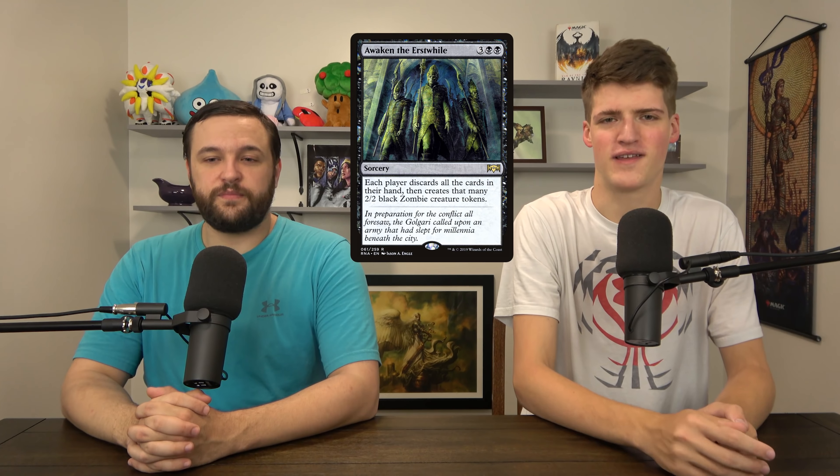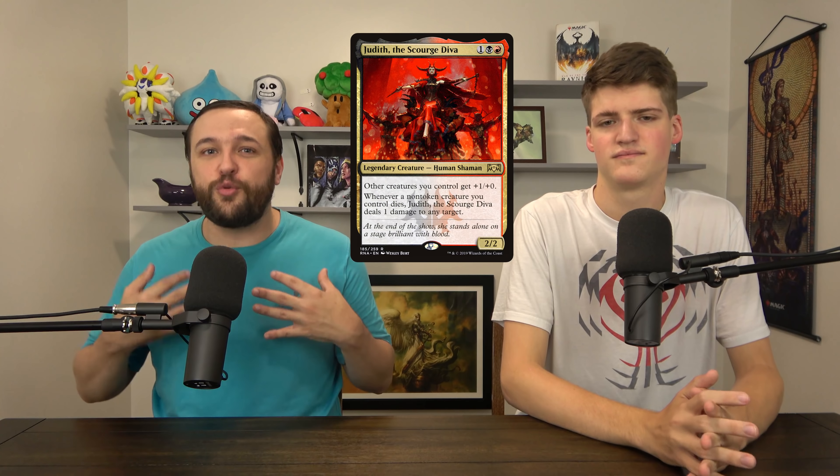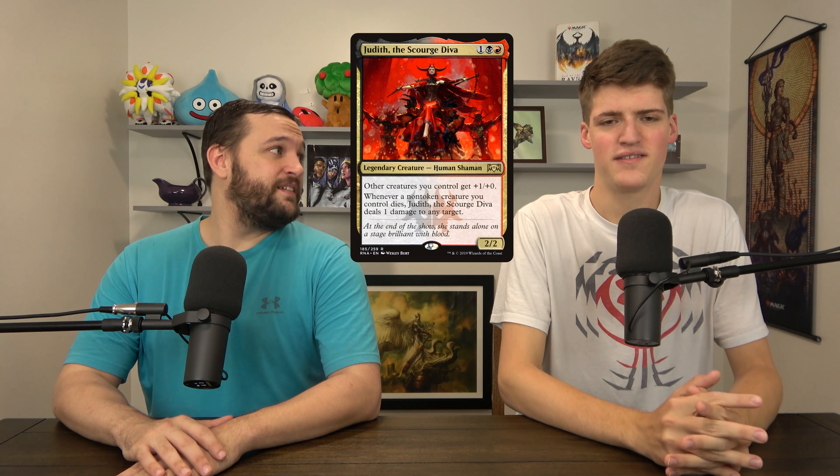Next is Guardian Project — basically just an enchantment Beast Whisperer in EDH because things don't share names in this format. I think this one is even better in some ways: it lets you flicker things, every creature triggers it, and it's harder to kill because it's an enchantment. If you have enchantment-matters stuff, you just play this too. I think Beast Whisperer is probably a little higher overall since it's always going to be in a creature deck and easier to tutor up — and it's an elf. But they're very close.